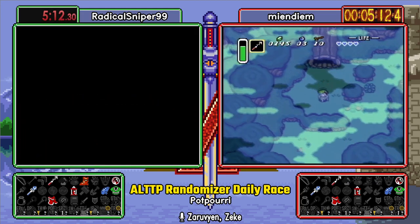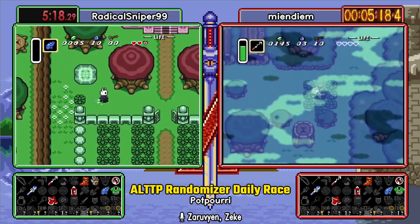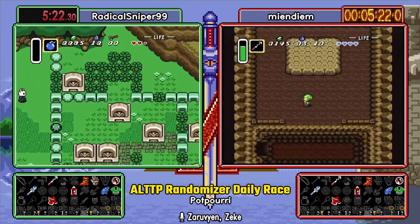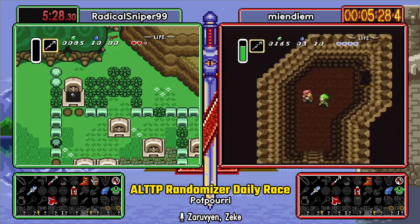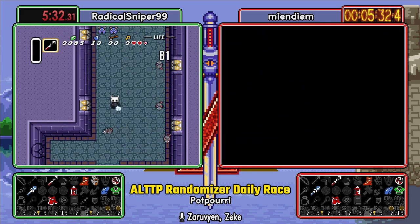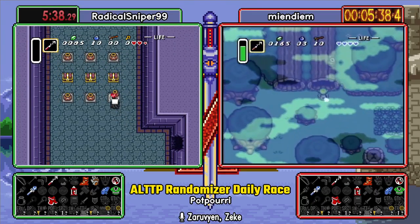Hey, that's a convenient glove spot. It is, because you could just run right over here to the right and go get those checks. Yeah, you can absolutely justify just saving and quitting out of the back of Escape here. Or if you get the key, which you won't. I say that now. You could go to Dark Cross from here. If we pull a key, I'm going to be so mad. If we pull the small key to Hyrule Castle, I'll be like, why is that there? But probably not.